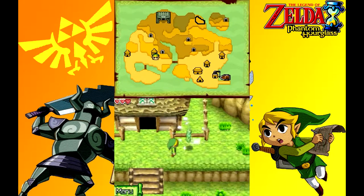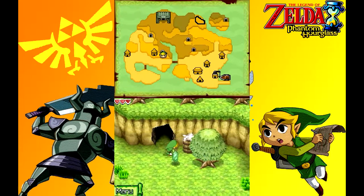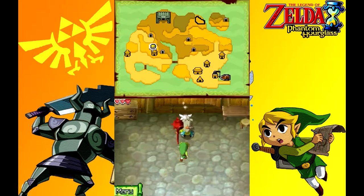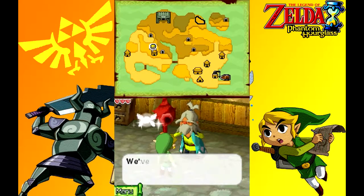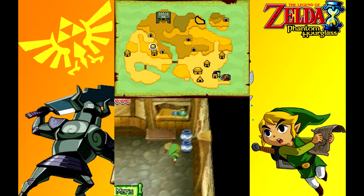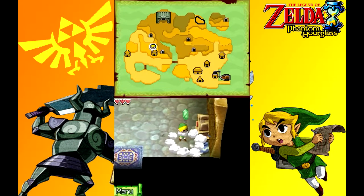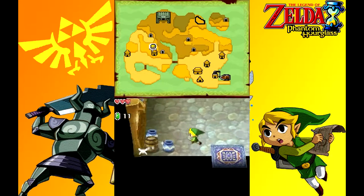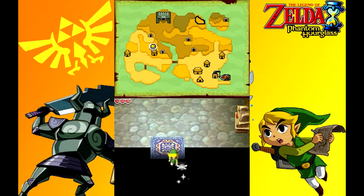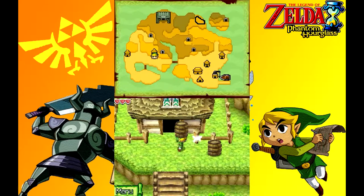I think I should start breaking some of these barrels first. There you go, now let's go in here. Let's see what we can do. Anyways, let's smash all these pots. Maybe I can find some money. Oh, heart. There we go. Oh, these barrels are back — let's smash them.